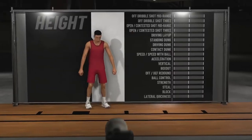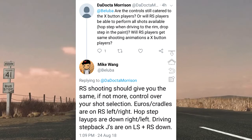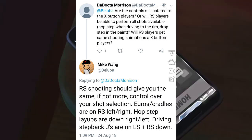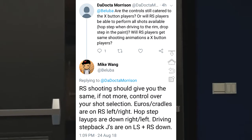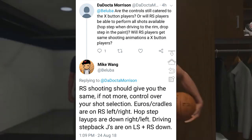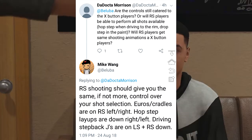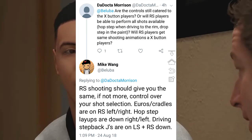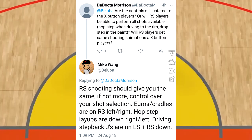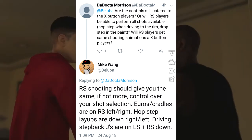First off, a Twitter user asks: are the controls still catered to X button players, or will right stick players be able to perform all shots available — hop step when driving to the rim, drop step in the paint? Will right stick players get the same shooting animations as X button players? Mike Wang goes on to say: right stick shooting should give you the same, if not more, control over your shot selection.